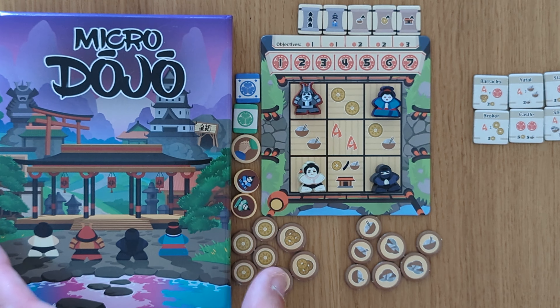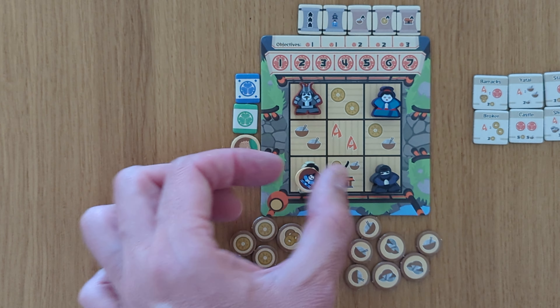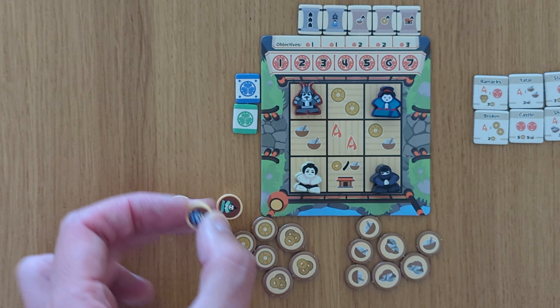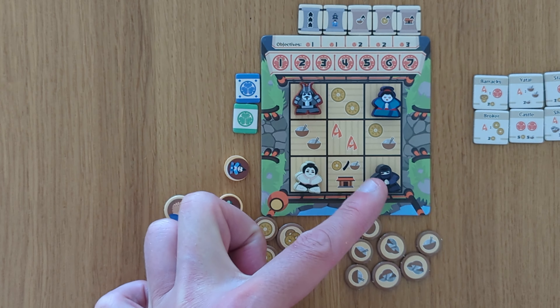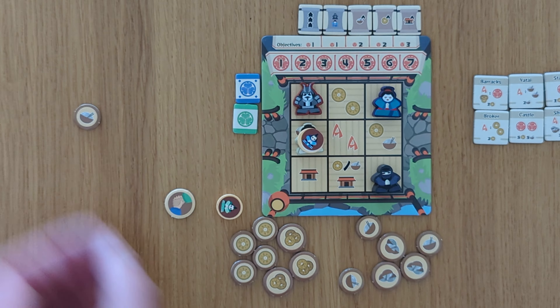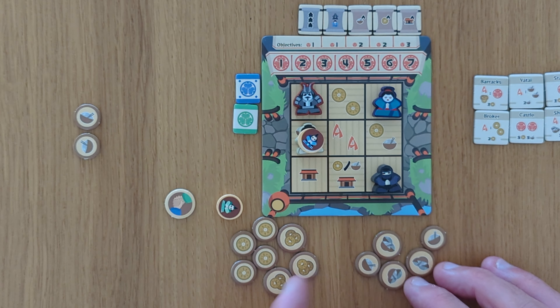So what can you do? Well firstly you are going to move your token. So let's say I represent blue and therefore obviously green will take this influence marker, and maybe I want to move one of these four meeples. We have samurai, geisha, ninja and sumo. So I can pick this up and move and take myself two rice. I'll put that over to my side and I've got two rice.